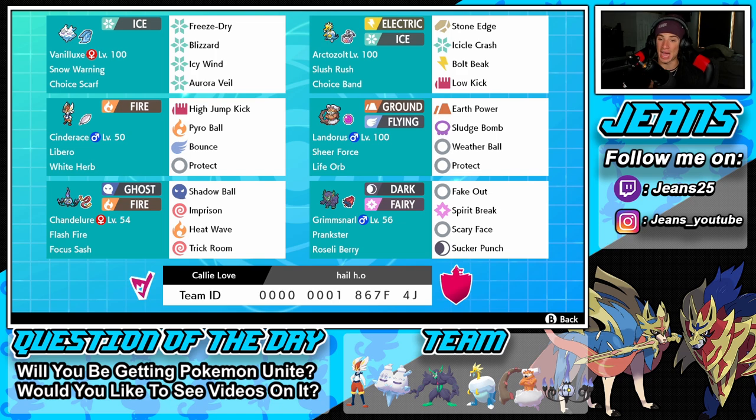Right next to Cinderace is a Pokémon I've really never used — Landorus in the Incarnate form that no one really uses. It has Sheer Force, Earth Power, Sludge Bomb, Weather Ball to go with the hail, and Protect. I feel like this thing's going to be a beast and brought out a lot in this video.